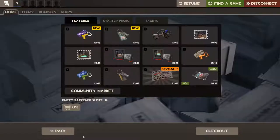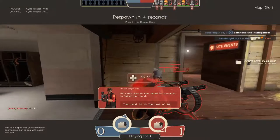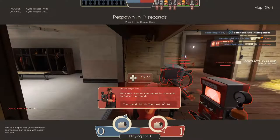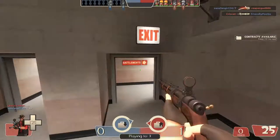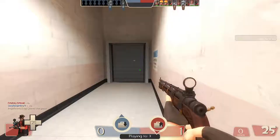I wouldn't recommend going through the shop. Hats — not really weapons — you can definitely get for much cheaper on the market. Let me look at that real quick. You can get one for 99 cents actually, which is the same as the shop, so it doesn't really matter. Hats you can definitely get for much cheaper.